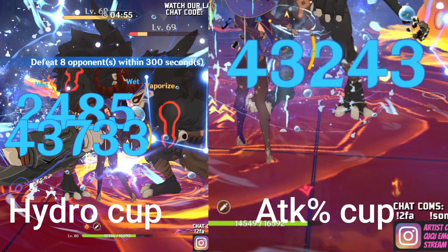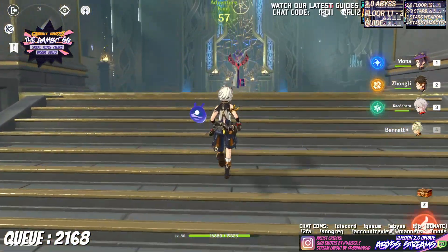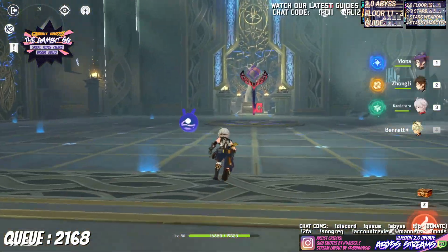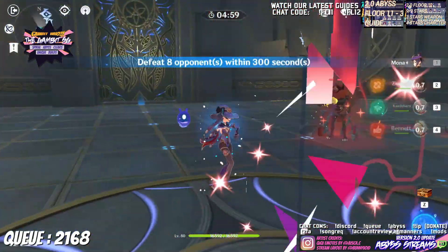Mona with the hydro damage cup managed to deal one percent more damage than the attack percent cup. But for Radiant Shogun's case, her bonus damage stacks are way higher than Mona's, so I added in Kazuha.